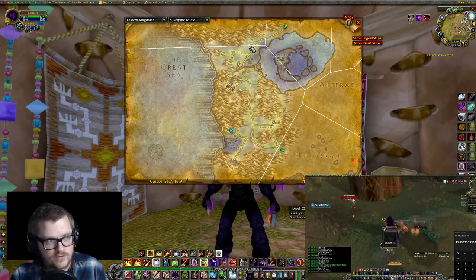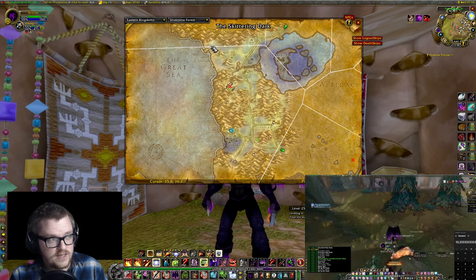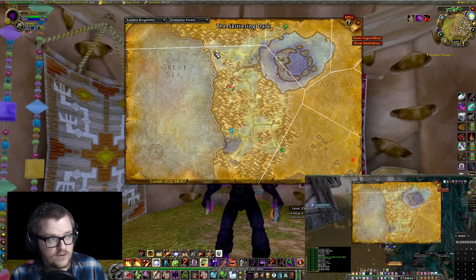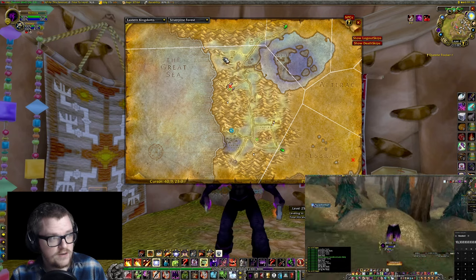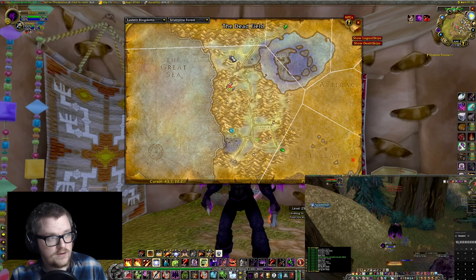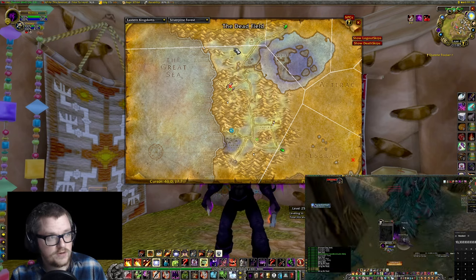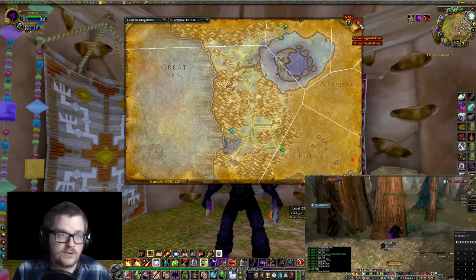You start from the farm and then you go down, all the way down, past the spider cave. Then you go on this side of this small mountain over here, and then you just run on this side of this farm. And then you just rinse and repeat, and you go round and round and round.